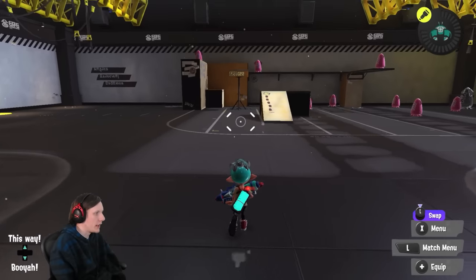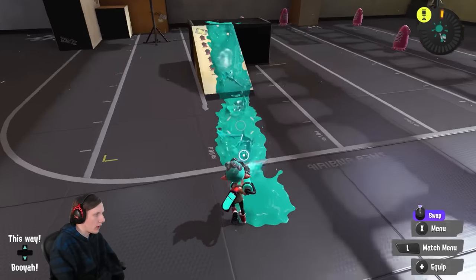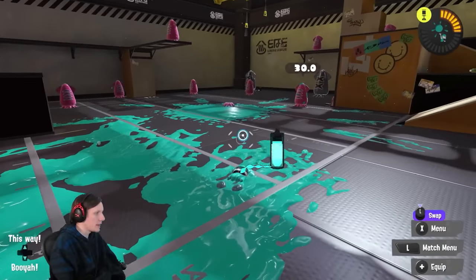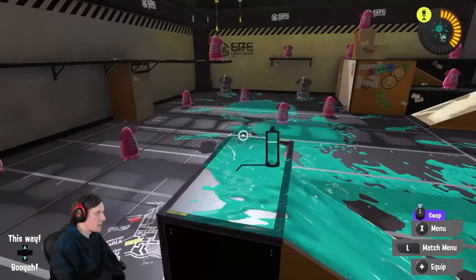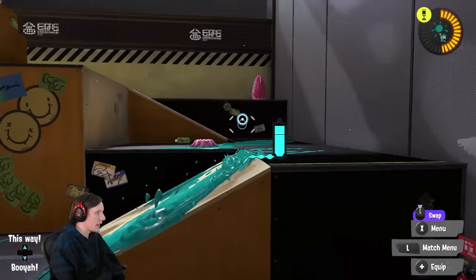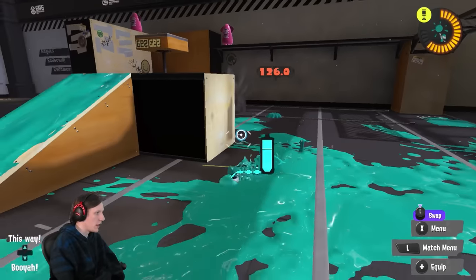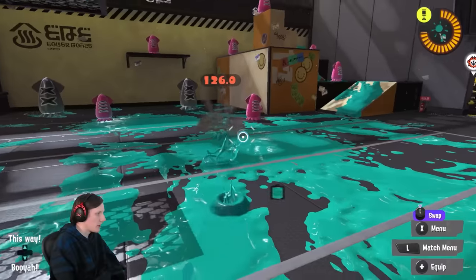Now that we've talked about the Splattershot Pro, it feels fitting to discuss the Forage Splattershot Pro, a much more popular competitive version. The simple reason: it has a bomb that's not Angle Shooter — in fact one of the better bombs in the game, the Suction Bomb, which takes up a lot of space and is a huge threat wherever it lands. It also has Booyah Bomb, which has been one of the best specials in the game ever since its Splatoon 2 release. That combination makes for a much more functional kit.